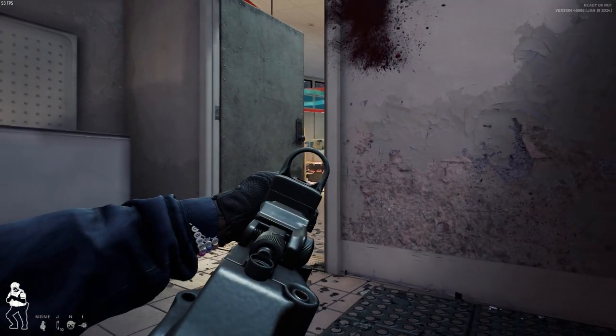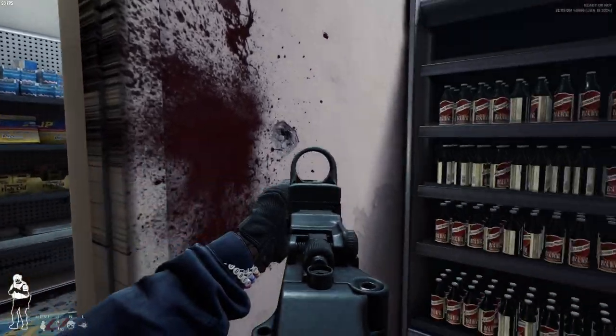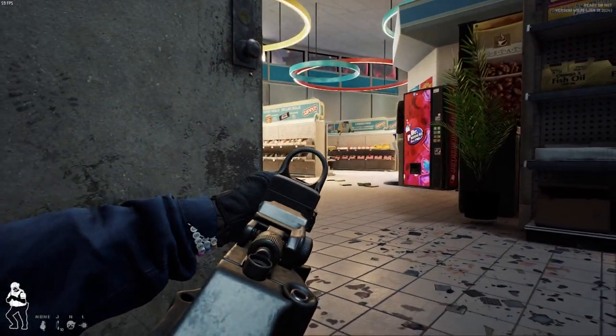Now we're going to check the back of the door — same thing, just crouch leaning. This is how you S-rank semi-consistently even if you're doing solo S-ranks.